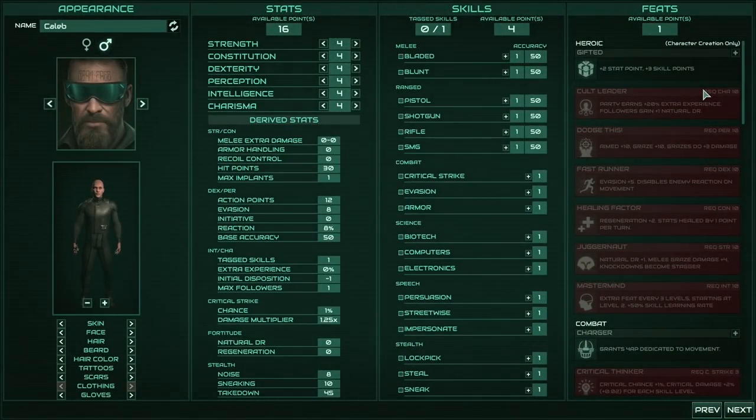The fundamental aspects of the character system in Colony Ship are still very similar to Age of Decadence, but the skills are completely different because it's a completely different world. It also comes with firearms - pistols, shotguns, rifles, and SMGs are all available here.